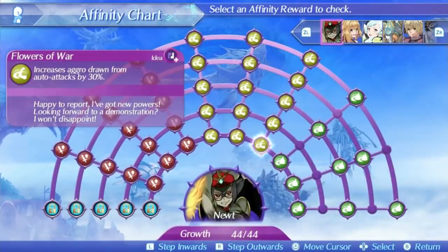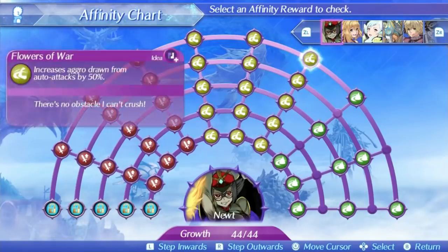Newt's first skill is Flowers of War. This will increase aggro gain from auto attacks by 30% at level 1 and 50% at level 5. To be honest, this isn't a very good skill. Auto attack damage for almost every blade is pretty low, and you can get much more aggro just from dealing damage with arts and specials. Plus, with decent enough art recharge, you aren't likely to be auto attacking all that much anyway. This skill isn't going to add all that much to Newt's aggro generation, and just using higher damage options will get you more aggro than just auto attacking ever would.